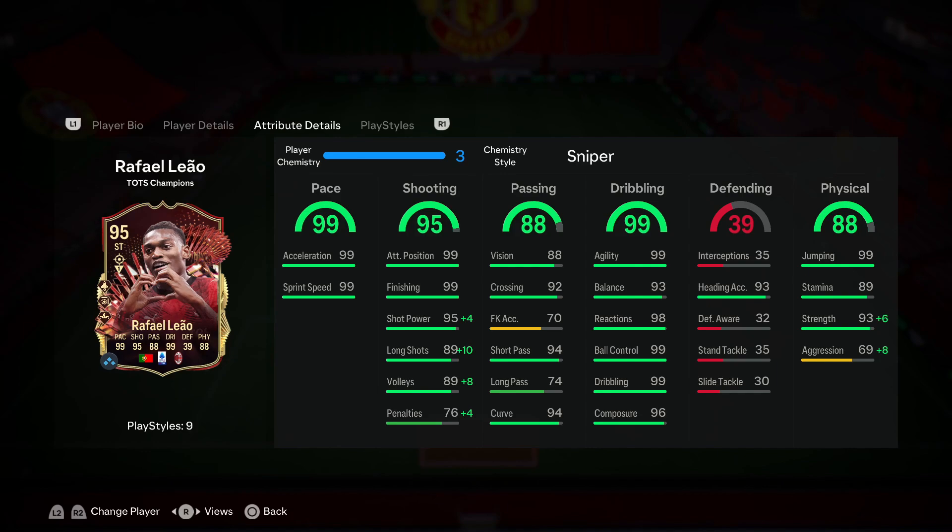Hopefully we get some good gameplay today just so we get the full experience of his dribbling and really see how good it can be in this game - because if it's really good, Lautaro could be super dangerous. The recommended chemistry style for this card is the Sniper, just so you can get some nice upgrades to his shooting and also his physical stats.